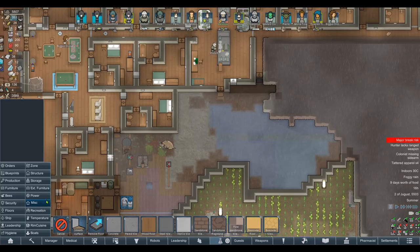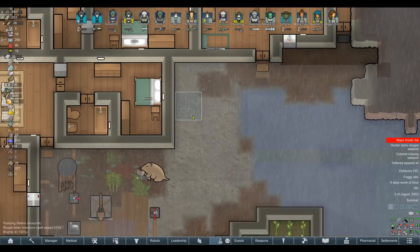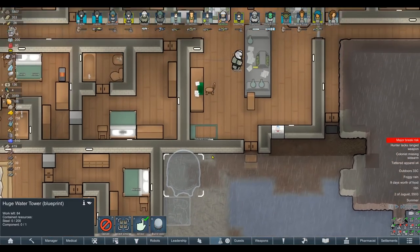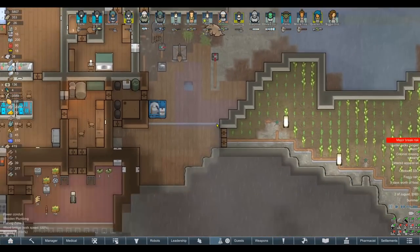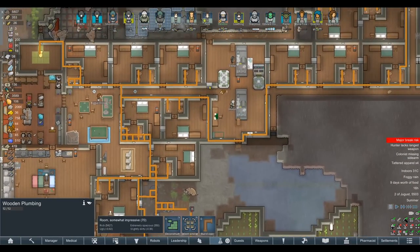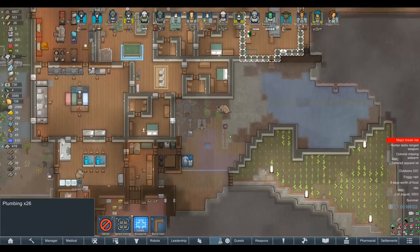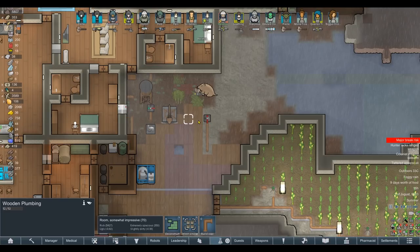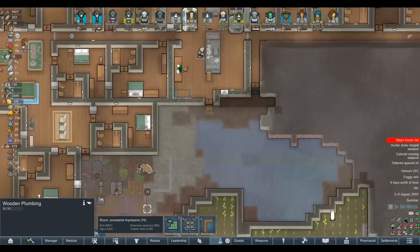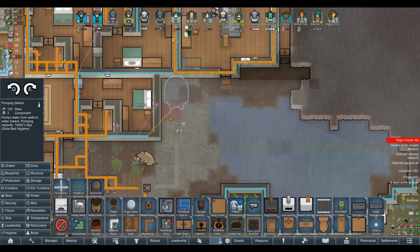Before we get too carried away, we've got 758 steel. Is that enough to get the steel pump down? Yes — 120 steel for that one. Then we need a new water tower, which is 200 steel on one component, plus a pumping station. We've got to be careful to give this its own separate grid — I may even sever it entirely from the existing one. Here's how we'll do it: run this up through here, remove the bottom section of piping, put the towers back, keep the valve turned off, and sever it entirely just to be completely safe. Then we'll run the new water grid through here so it's on a completely separate system.